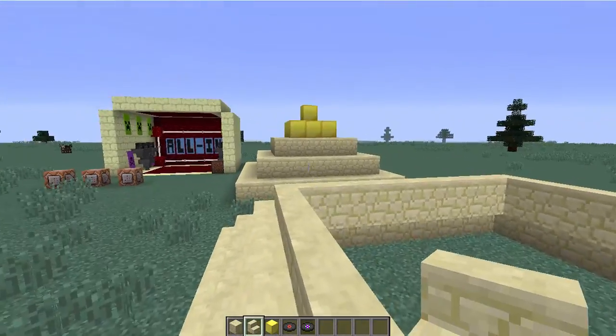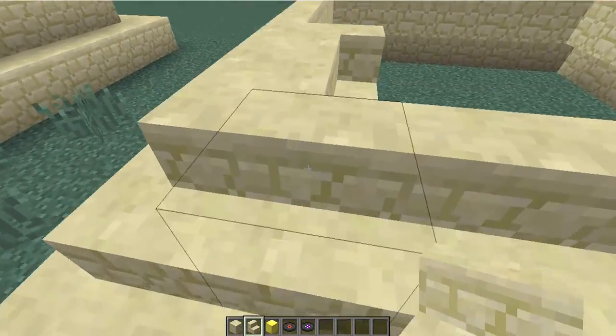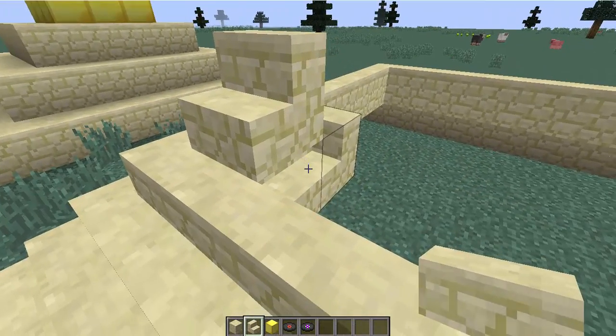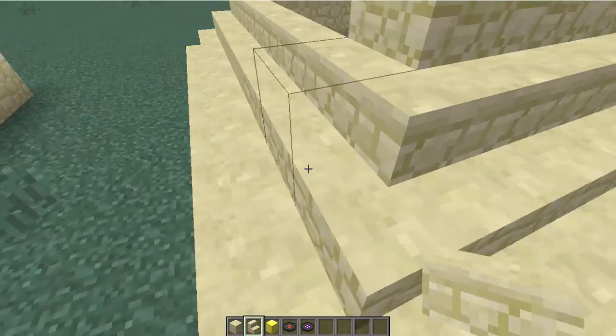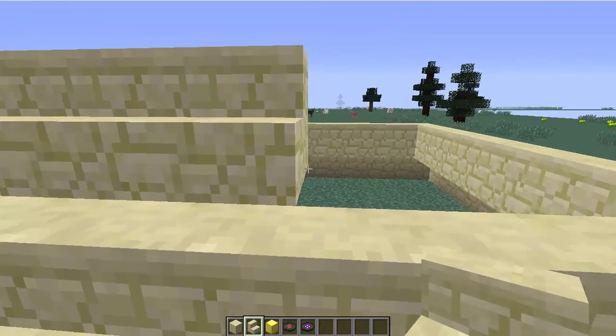After this you just need to do it like that, but this one is gonna go one block higher so it's gonna look a little bit better. To make this you need to be on version 1.8 or more, because that's when they added the stair corners, which is the best part of stairs.